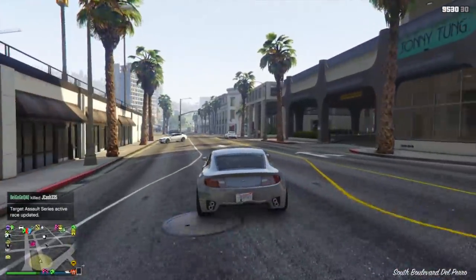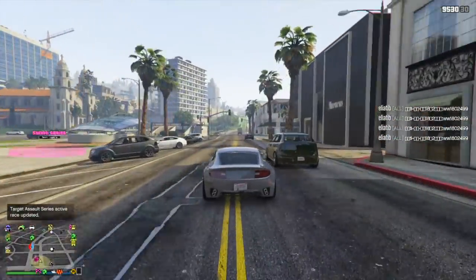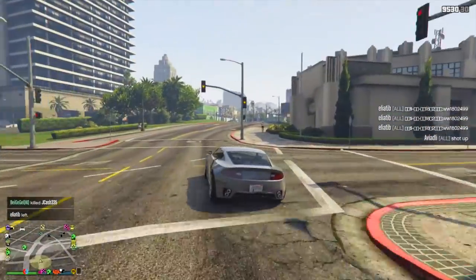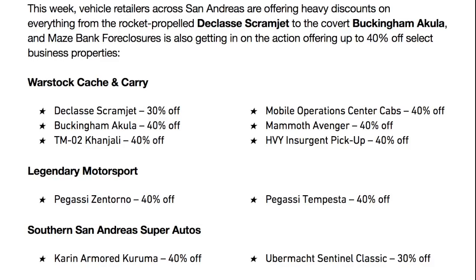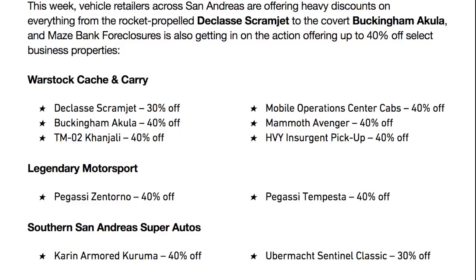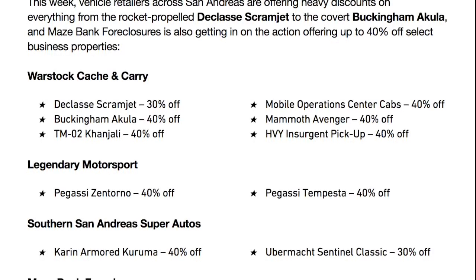We've got some high-end and weaponized vehicle discounts as well as business property discounts. Starting with the weaponized vehicles: the Declasse Scramjet is 30% off, which just came out; the Buckingham Akula is 40% off; the TM02 Khanjali is 40% off; the MOC is 40% off; the Avenger is 40% off; and the Heavy Insurgent Pickup is 40% off. Those are all on Warstock Cash and Carry.